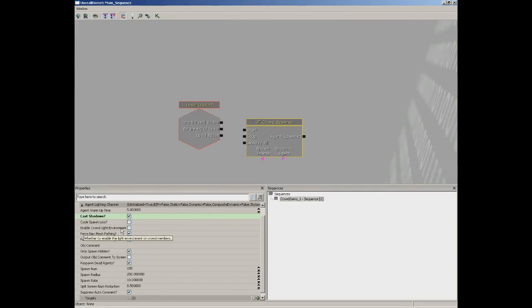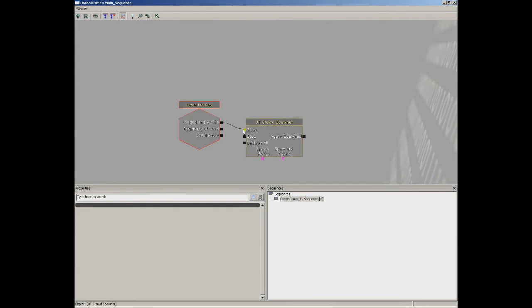Scrolling through other properties: enable Cache Shadows and Enable Crowd Light Environment - without lighting, agents will appear as dark silhouettes. Only Spawn Hidden is on by default, which prevents agents from visibly popping into existence while the player is watching the spawn point. Switch it off for testing so you can watch them spawn, and turn it back on later. Also check Force Obstacle Checking so they look for obstacles in their path.